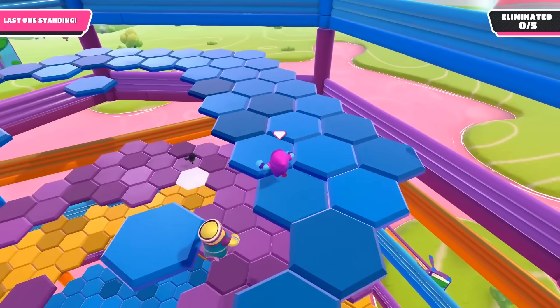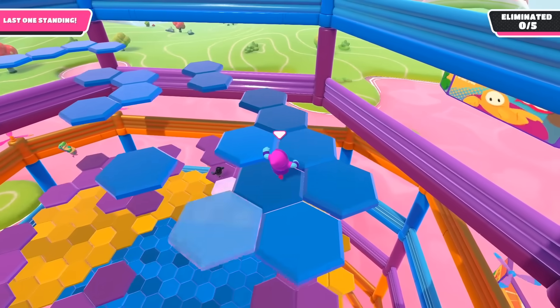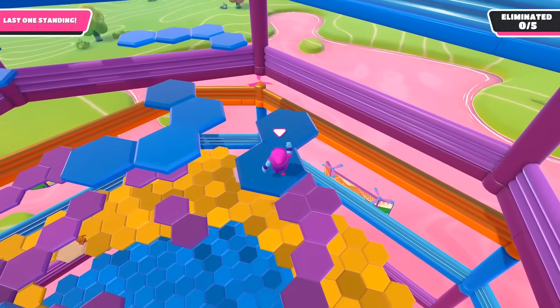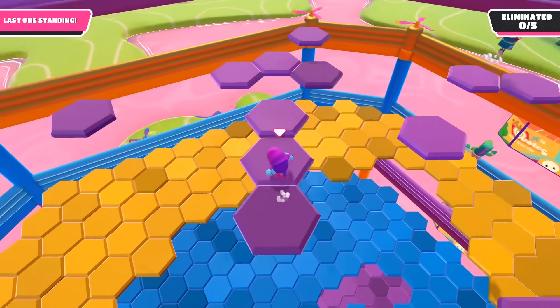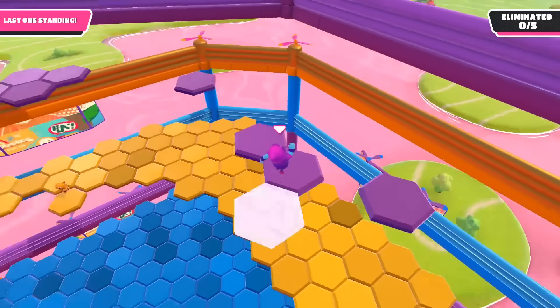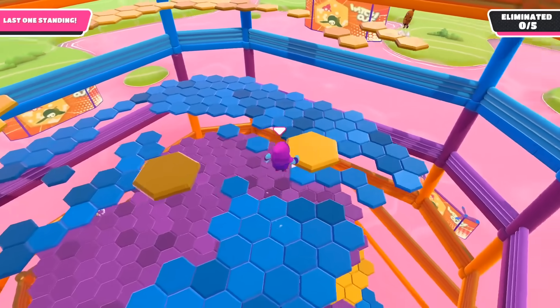Everything went pretty smoothly at the beginning, until this guy with the headband started following me. It took me a while to cut them off, and by the time I did, there wasn't any floor left for me to utilize, so I fell two levels down and was able to spend some time on the yellow part. But even that floor faded quickly and I had to fall another two floors down.